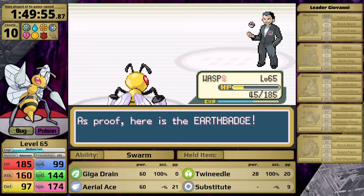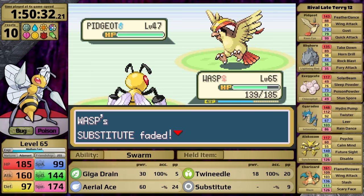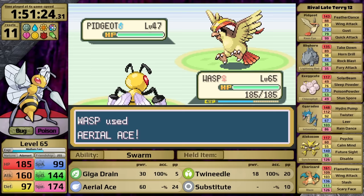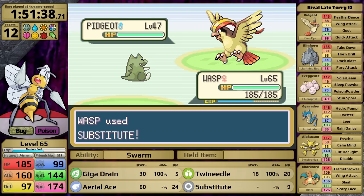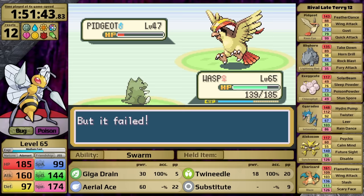The rival's Pidgeot is next. I really wanted to utilize Substitute here to block Feather Dance, but Pidgeot uses Wing Attack and breaks my Substitute. I tried again — it doesn't work, and Aerial Ace isn't able to do enough damage — reset. If I spam Aerial Ace against the Pidgeot, this time it uses Feather Dance. That is really frustrating, but now I know it can go for the status move. Armed with this knowledge, I use Substitute on the first turn of the next battle, and Pidgeot uses Feather Dance — which fails. Now I can use Aerial Ace. It fails another Feather Dance, then a third Feather Dance in a row — and Beedrill knocks it out. Twin Needle knocks the Alakazam out in two hits but just one turn. He sends in Rhyhorn — Giga Drain takes care of it — and then it's time to face his Charizard.